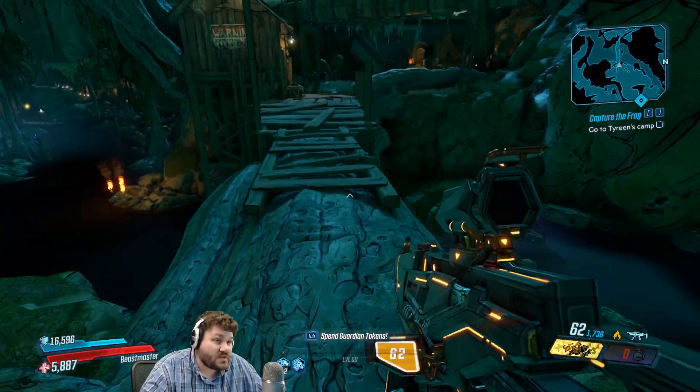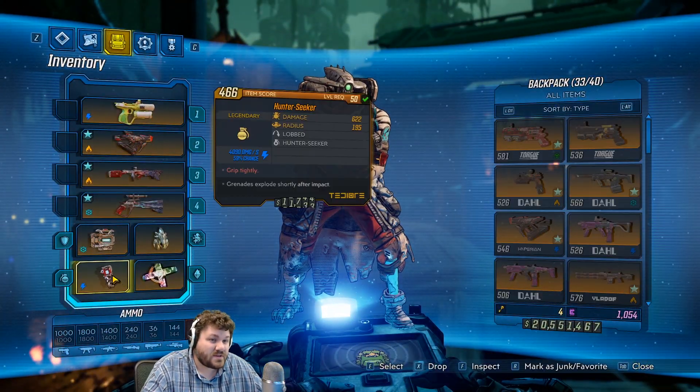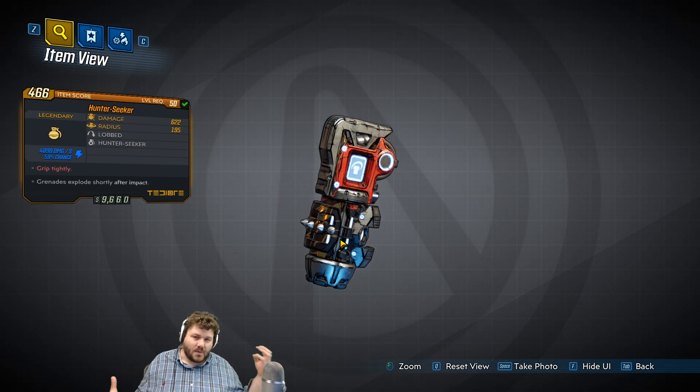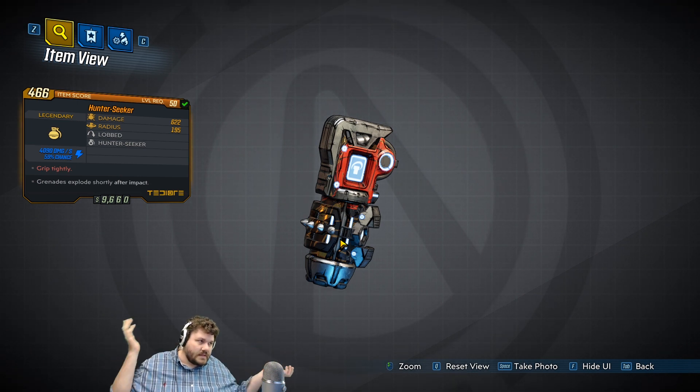If you're in a group running support I think it would actually be fairly good at just throwing damage around. But every time I think that, it comes back in my head: just use a Hex. It does the same thing but with laser beams and hits like 30 mobs at once.